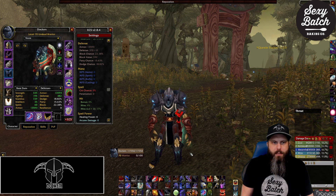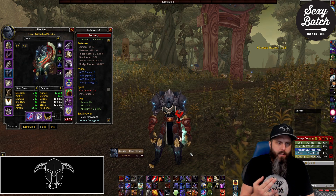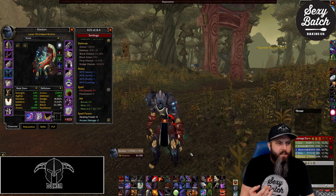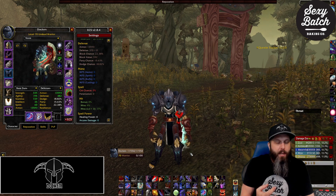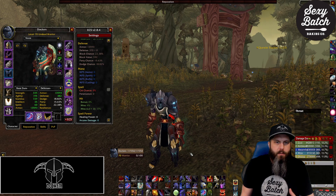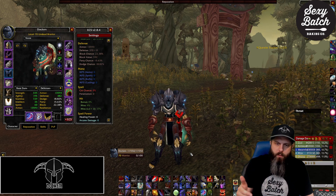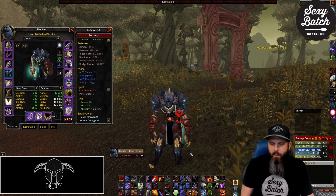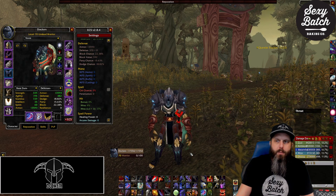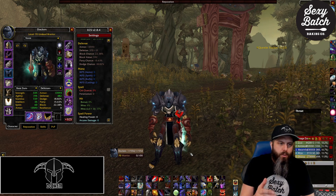An add-on called Threat Plates really helps hold targets in these situations. Based on the stance you're in it color-codes the nameplates: in Defensive Stance, green means the mob is attacking you, yellow means it's close to being pulled off you, and red means it's hitting someone else. While Thunderclapping and Cleaving I watch those plates — if one goes yellow I'll switch to it and throw a Shield Slam, Devastate, or Heroic Strike to bring it back to green.